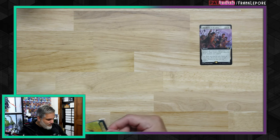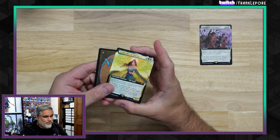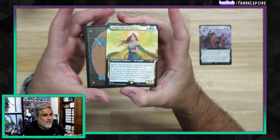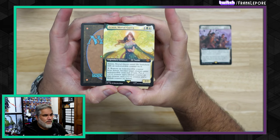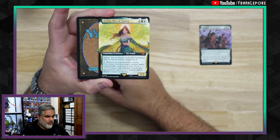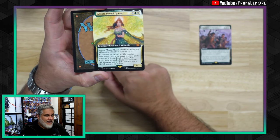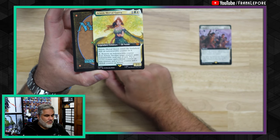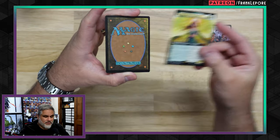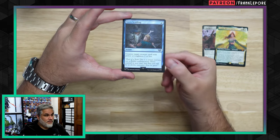And then we have an Arwen, Mortal Queen — another really solid card from this set. When it enters the battlefield, it gets an Indestructible counter, so it's a 2/2 with Indestructible. But then you can remove the Indestructible counter, and then Arwen and another creature each get +1/+1 and lifelink. So that's pretty good. And then another Stern Scolding — not bad.